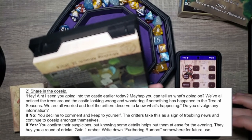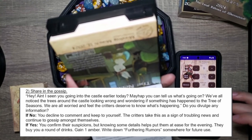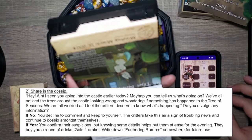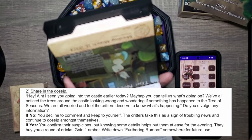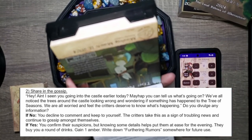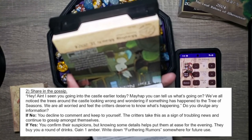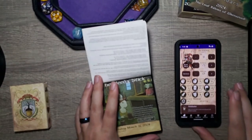For the gossip option: a critter says they saw us going to the castle earlier and wants to know what's going on — they've all noticed the trees around the castle looking wrong and are worried something has happened to the tree of seasons. They feel critters deserve to know. However, we were told not to tell anybody, so Tag is not going to divulge that information. We decline to comment and keep to ourselves; the critters take this as a sign of troubling news and gossip amongst themselves.